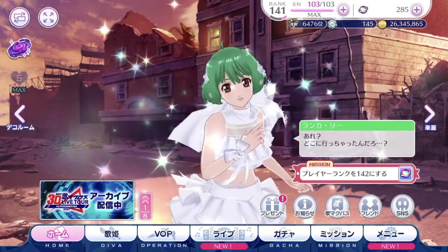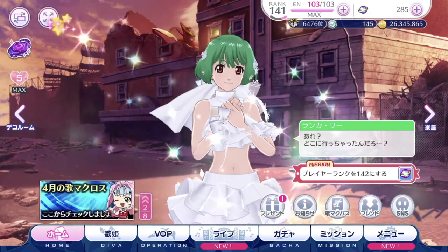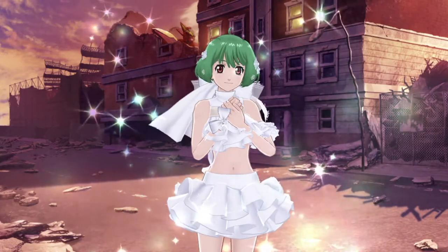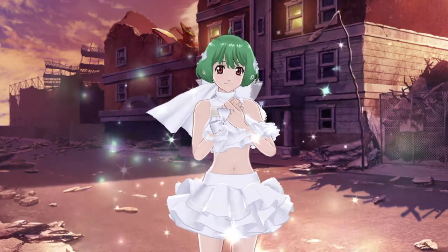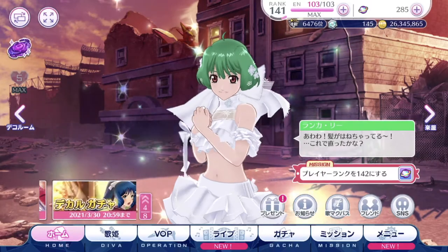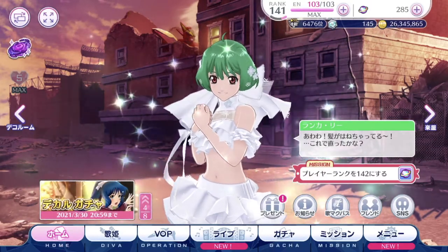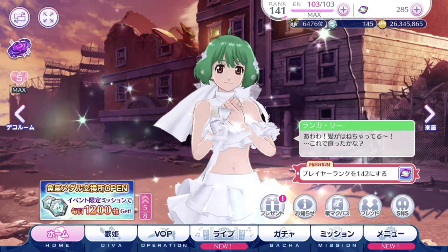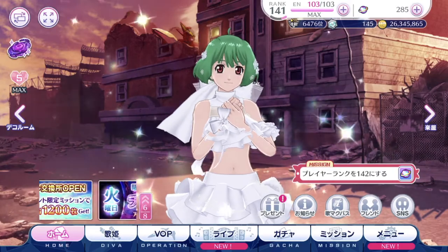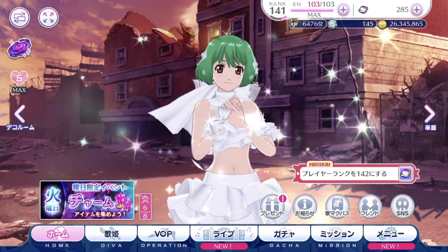Moving to the left-hand side on the top area — the button with the four arrows basically lets you view the entire screen without all the icons around. Tap the screen again and everything reappears. It's a great way to take a screenshot of your favourite diva and the lovely background if you want to do something creative with the screenshot.